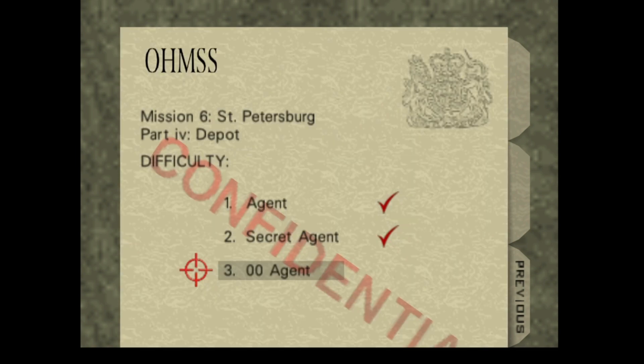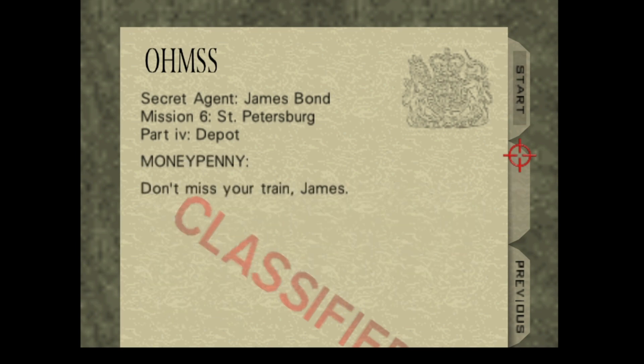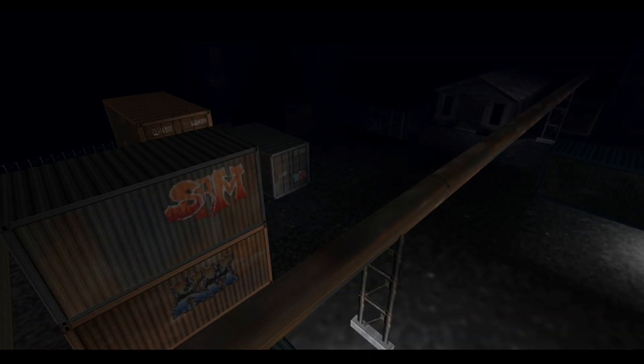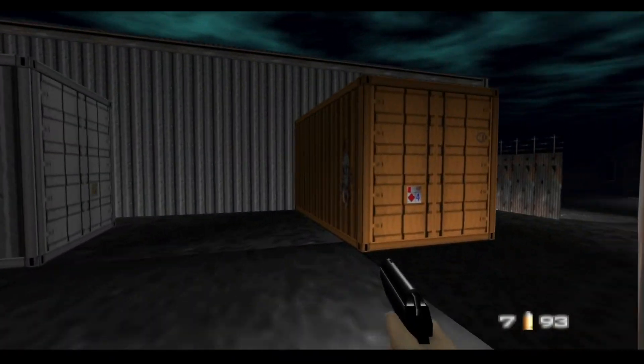Hey guys, StretchFM here. We're here to unlock the 'So Much Drama!' achievement, which unlocks the slow animation cheat, by completing Depot on Secret Agent in 1:40 or less. This is a pretty straightforward run, not much to really concern yourself about.